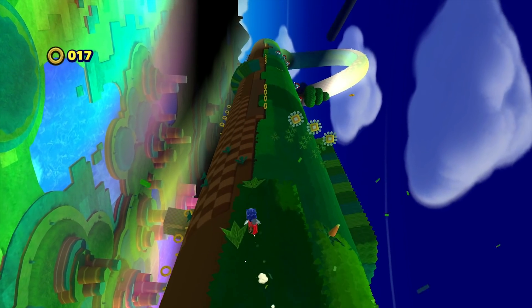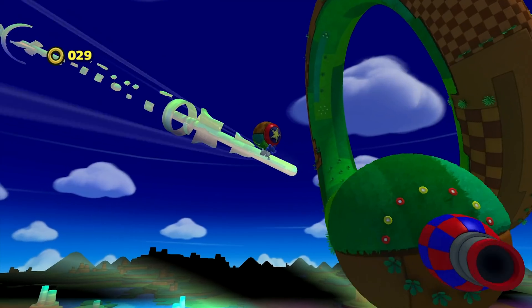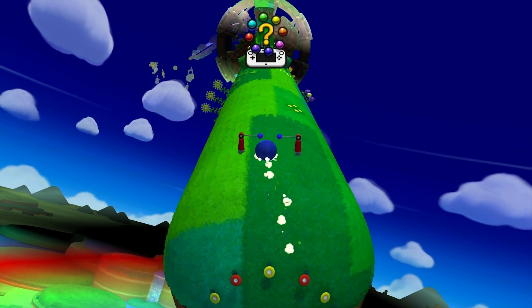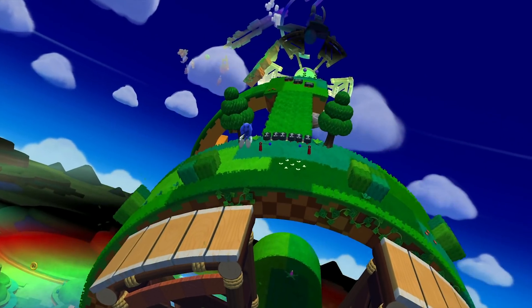Now that that little warning is out of the way, let's move along and get started with all of the changes in this version. First up, we're going to be taking a look at some general changes, the first one being the fact that the games list can now be sorted by name, game time, and last played, giving you some nice customization over the UI games list for the emulator.